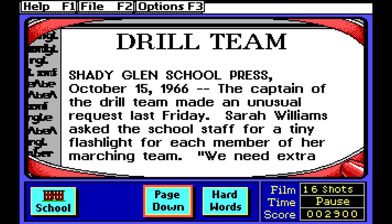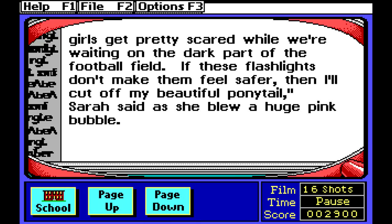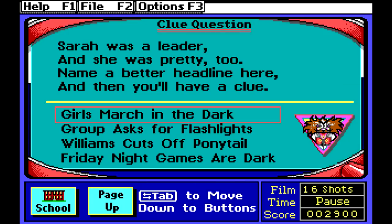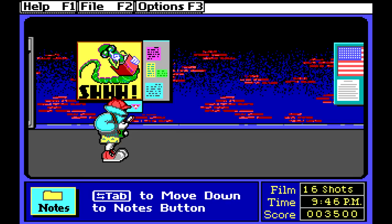The drill team — October 15th, 1966. Before you guys ask, that was way before I was born. The captain of the drill team made an unusual request last Friday. Sarah Williams asked the school staff for a tiny flashlight for each member of her marching team. 'We need extra light to find our way during the Friday night game,' said Sarah, her blonde ponytail swinging from side to side. 'I usually have one terrific idea per week and I think this is one — it came to me while I was brushing my hair.' If these flashlights don't make the girls feel better, 'I'll cut off my beautiful ponytail,' Sarah said as she blew a huge pink bubble. Very interesting. Now we gotta figure out the headline — I almost think it's 'Girls march in the dark — group asks for flashlights.' Yep. I still can't figure out the algorithm they're using here or if it's just a guess thing.